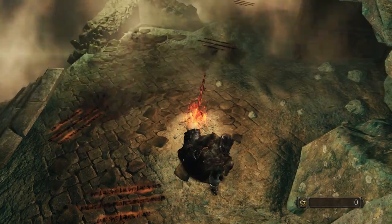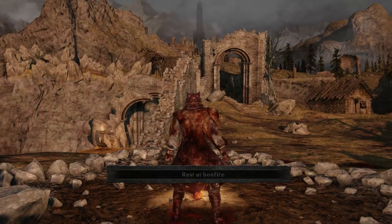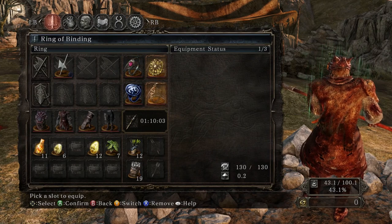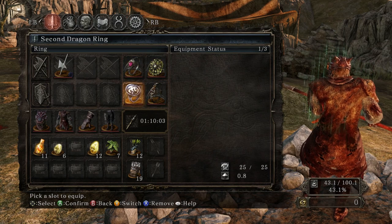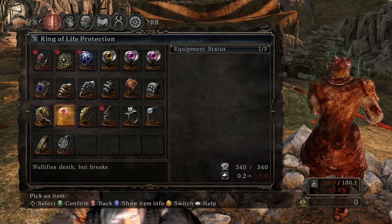I guess we're going back to Majula to repair my life ring. Wait a minute — did I have my life ring equipped? Not the life ring, but the one that protects my life. I guess I didn't, because my souls are gone. Shit. I should have had that equipped. Let's go ahead and put it on — if I can remember what it's called. Ring of life protection. Okay, that's it.